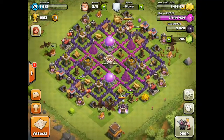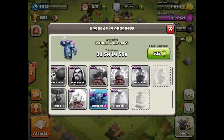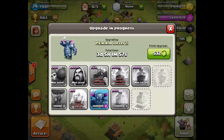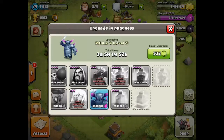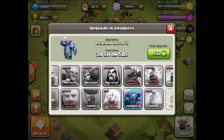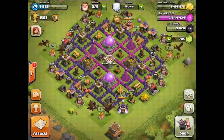I'm using the Elixir for my expensive army — I use Dragons and Archers, mainly Dragons. I've got one more upgrade in the laboratory: the Healing Spell to level 5, and that's going to be it. I'm not upgrading Balloons at all because I've never used them in the game since I started.